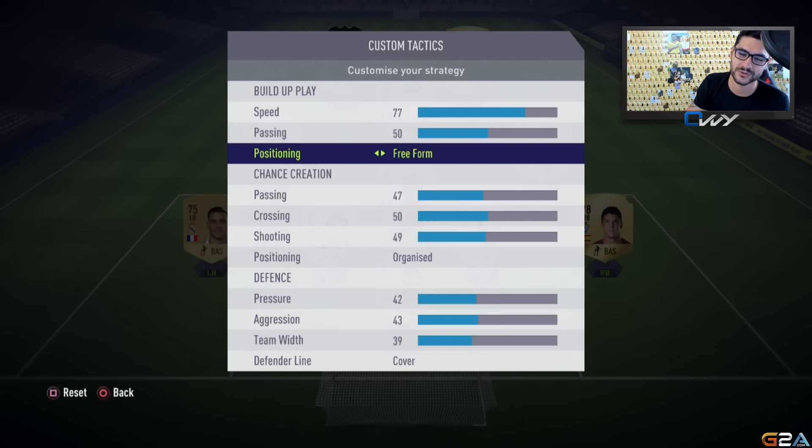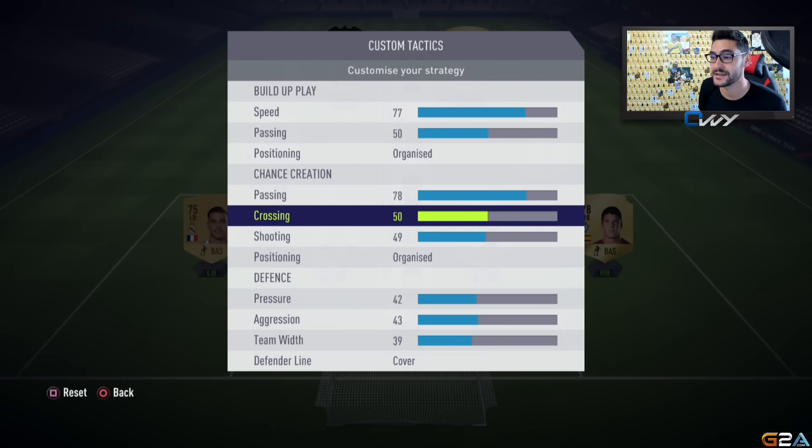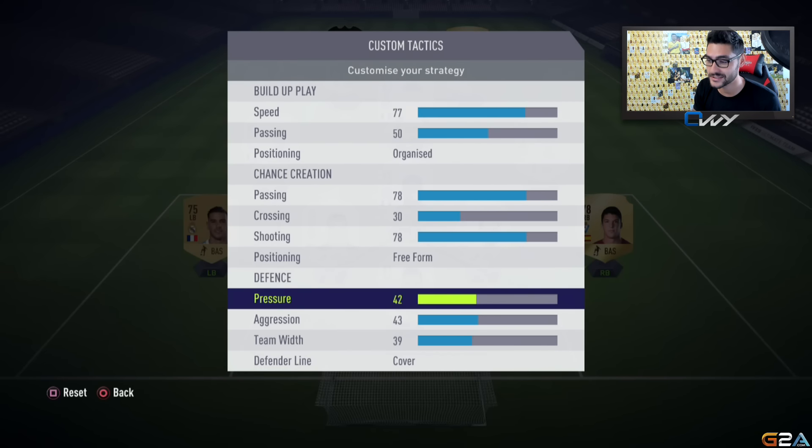If you put freeform here, your center backs would help too much in build-up play and maybe you make a mistake and get open in defense. Now chance creation — we're gonna have quite a lot here, around 77-78. Passing and crossing will be lower; there is not a lot of crossing in the 4-1-2-1-2 narrow. Shooting will also be very high, between 75 and 80 — very important. In positioning, use freeform so players change position with each other to create diversity in attack and rain chaos in the opponent's defense.